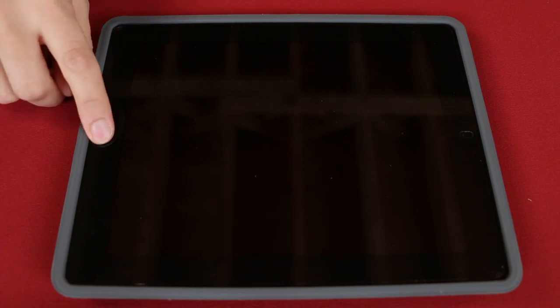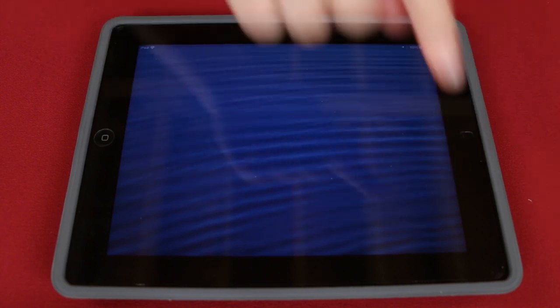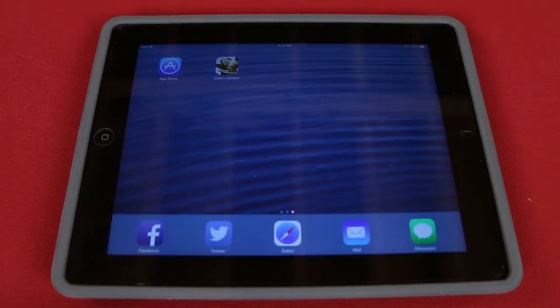The first thing you need to do is download and install the Golem Arcana app onto your device. I'm using a fourth-generation iPad, and throughout this video I will switch between, and sometimes include on-screen, live captures from the iPad so you can see things in greater detail. But just remember, many Android devices will work as well.